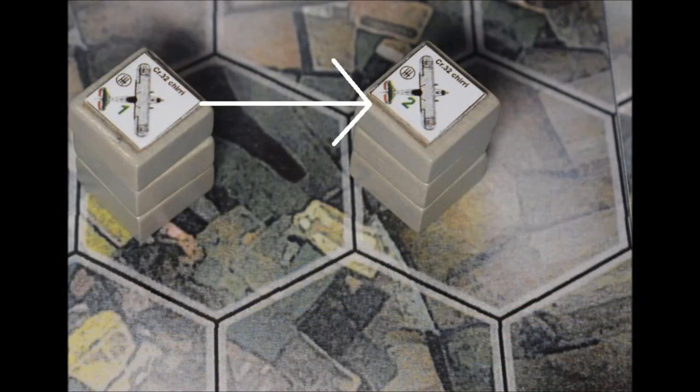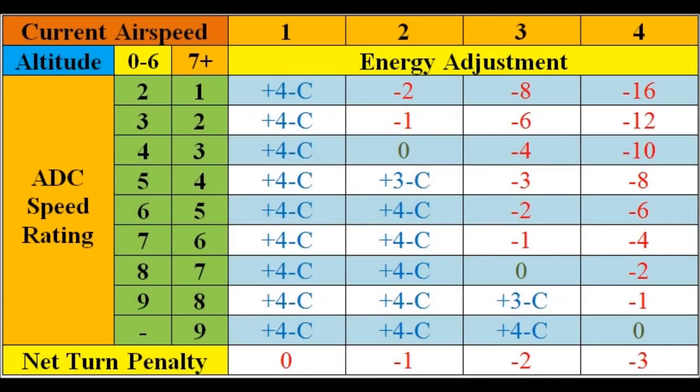Spotting the interceptors two miles away at their 10 o'clock, the escorts face the usual dilemma between sallying to meet them and staying to cover the bombers. The CR-32s opt to hold their course and height for the moment, and fly one hex ahead like the SM-81s. Fighters gain or lose energy due to thrust and drag, as shown on the table, depending on their speed rating and current altitude and airspeed. The result for the CR-32s at level nine with a speed rating and airspeed of one is plus four minus C, so they gain four minus their current climb rating of three, or one energy point.